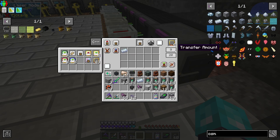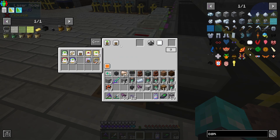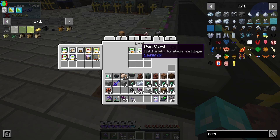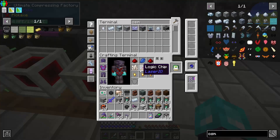We'll throw our overclocker upgrades in here. On the west direction, input, input — orange on the top. And then that one's just gonna be default. On the top, we're gonna put the extra. So that should work.